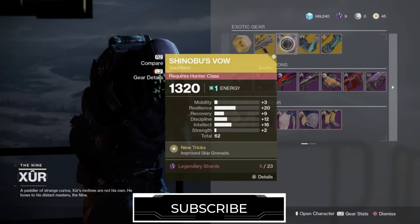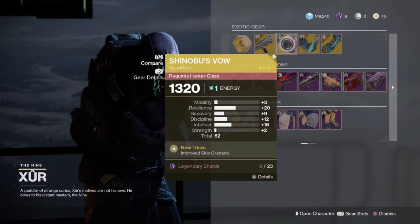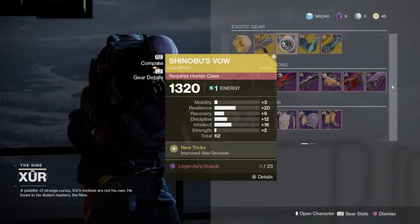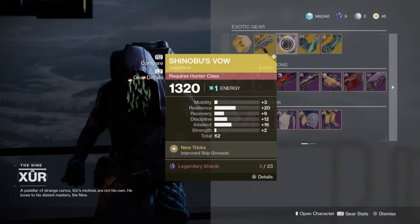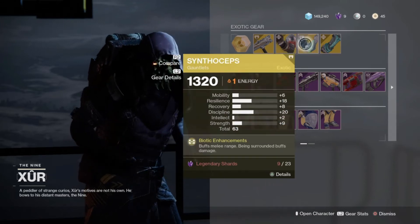For the Hunters, we have the Shinobu's Vow, with the perk New Trick, which gives you an improved skip grenade and also gives you an extra skip grenade. It has high resilience, which is not really what you want to look for on this one.